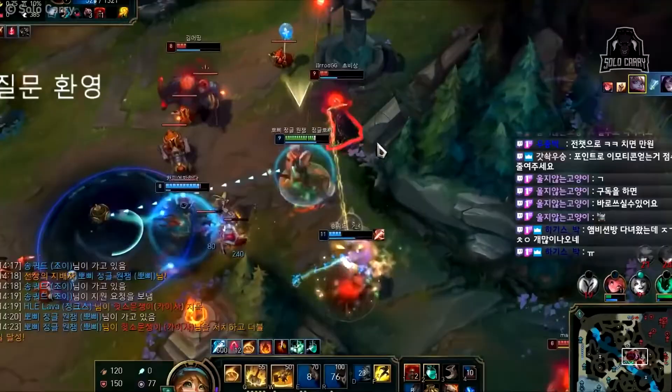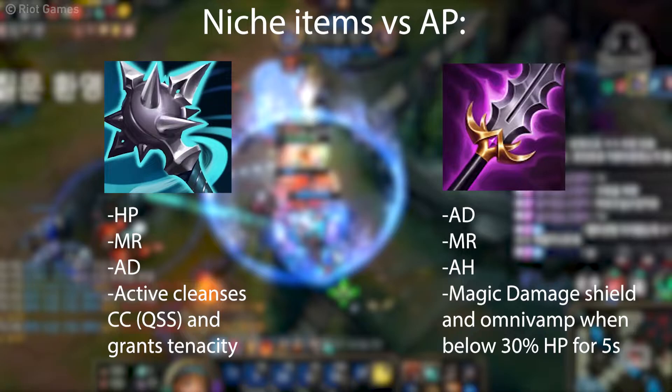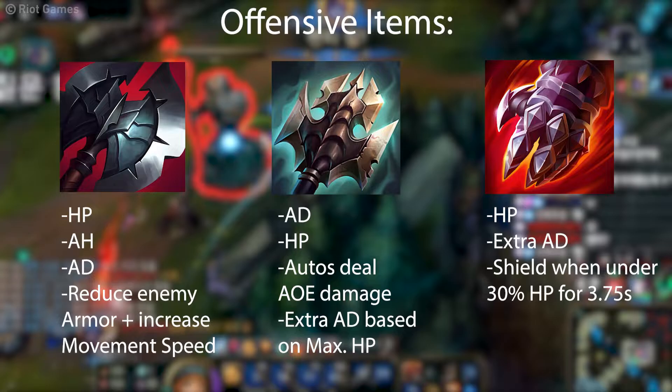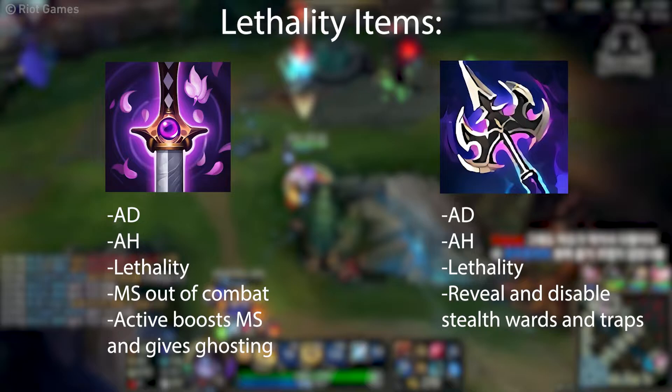Versus AP, Force of Nature will be very useful due to the extra movement speed that it gives, sort of like Deadman's Plate. Spirit Visage is always nice if you have enchanters on your team, and it will also buff your passive. Abyssal Mask is a more supportive option, good for enabling your teammates. There are also some niche items you can go, such as Silvermere Dawn vs heavy CC or Maw of Malmortius. If you want offensive items, Black Cleaver, Titanic Hydra, and Serylda's Grudge are good. You can even consider lethality like Youmuu's Ghostblade for the movement speed, or Umbral Glaive, which also got buffed.